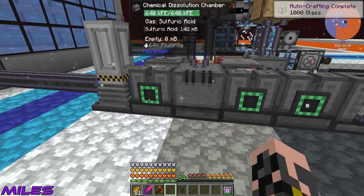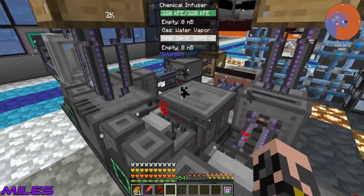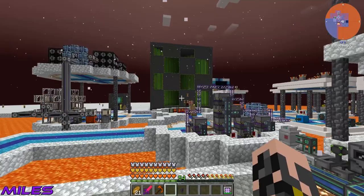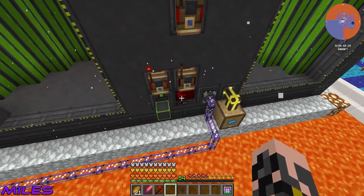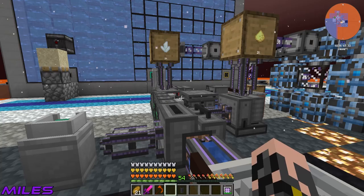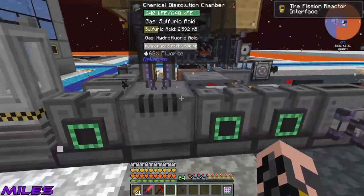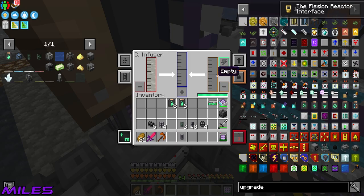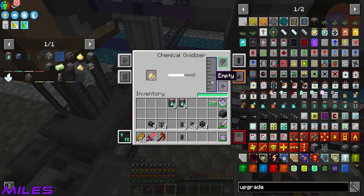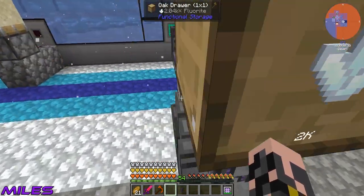I made so many gas upgrades and out of the whole setup only one machine uses them - the chemical dissolution chamber. That's even better. Power is probably the issue - wait, is this turned on? It's flickering on and off whenever it needs to be used. Oh, we're so stacked then. It's time to start making a bunch of turbine stuff.